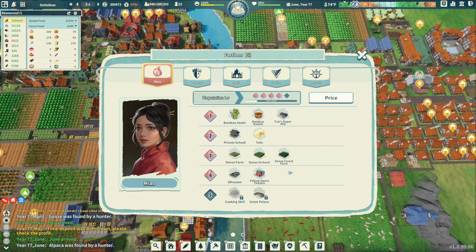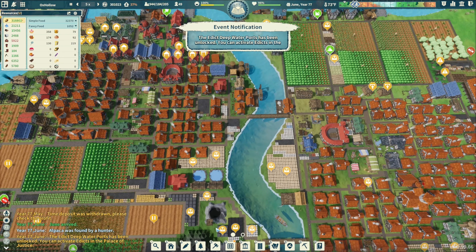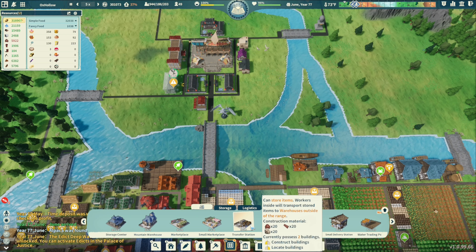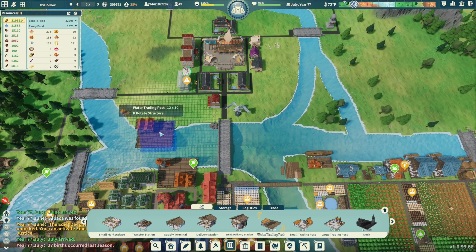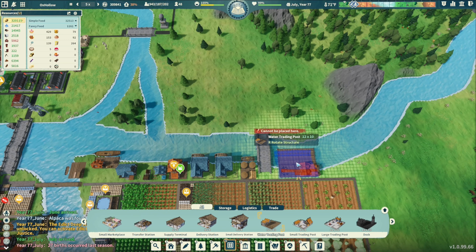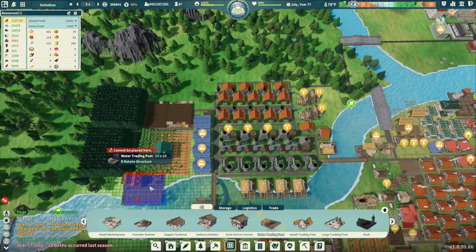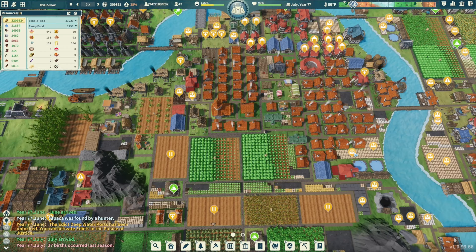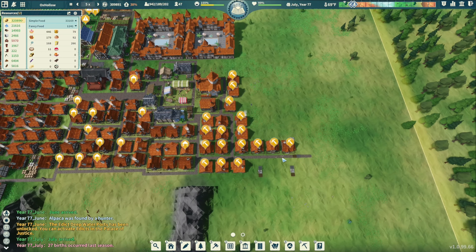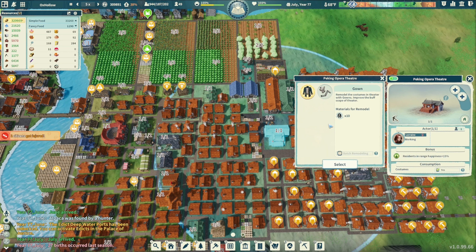New reputation level unlocked — which we know. We have a tech point which we're going to use towards the order trading post. We're going to put that over here. Can't put it there — put it here. Yeah, let's put it there. I'll just come along and get rid of all these houses, have them fill in somewhere else. This is done — we need this and this. Happiness increases.